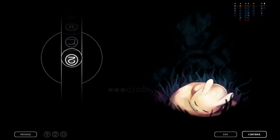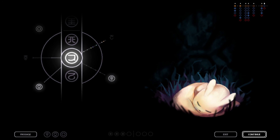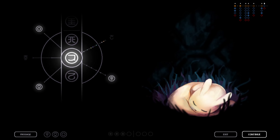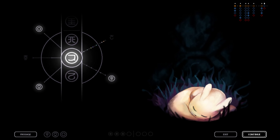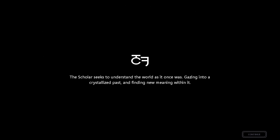Question — the symbols next to the passage: is that the number of usages you have? Because I've gotten achievements and an achievement gives you another passage — is that how it works? I've never used passage, that's why I'm asking. 'This color seeks to understand the world as it once was, gazing into a crystallized past and finding new meaning within it.' Okay, give me materials.